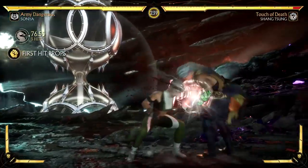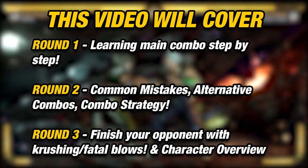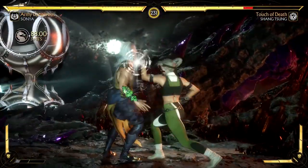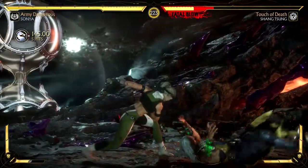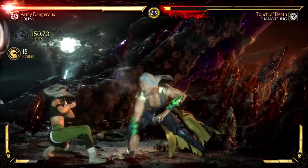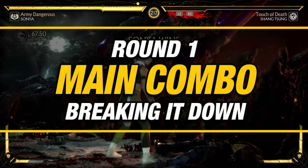We have a lot of things to cover here. If you guys are new and looking for combos that are broken down step by step for other characters, don't worry because I have a series you should check out in the description down below. This is the 9th episode in the series. If you guys are wanting a step by step combo for your character, let me know in the comments down below. The good thing about this combo is that it can be done in any variation. Anyways, with that being said, let us start off with round one.